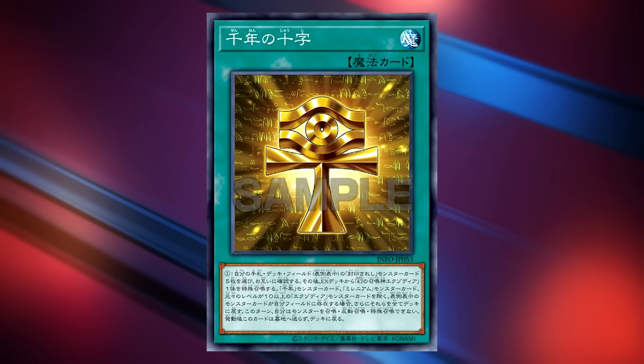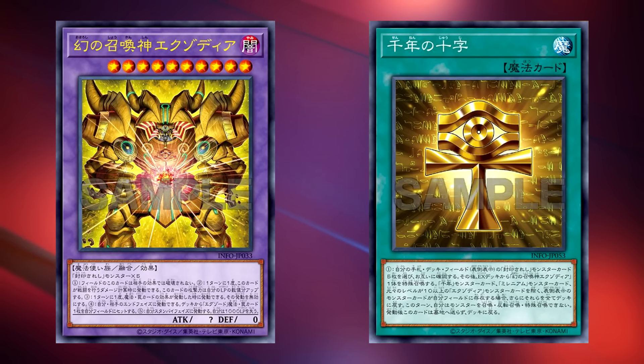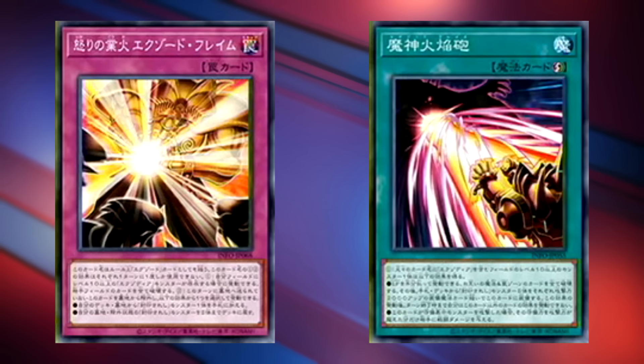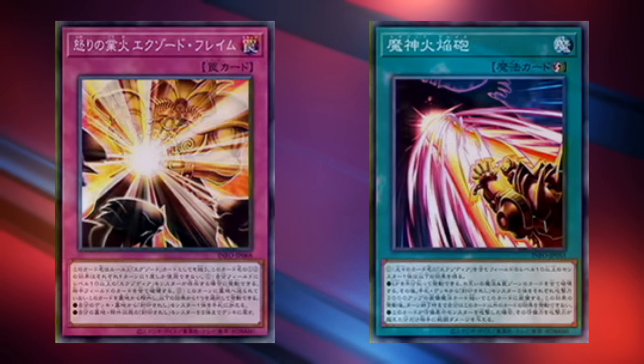And remember that all of this is being done off of just that Millennium Cross activation. I don't want to oversell these cards too much, because we don't really know how competitive they'll be. But honestly, if we only got these four cards that we've talked about, I already would think it was good Exodia support. But we actually have six more cards to look at that really round out this strategy.